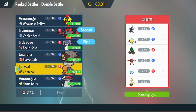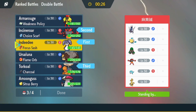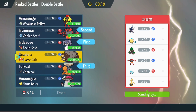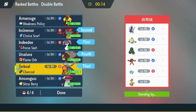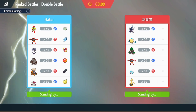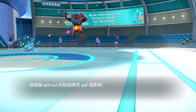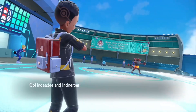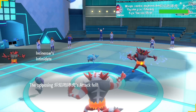My opponent has Archaludon, Pelipper, Rillaboom, Incineroar, Palafin, and Goldenglow. I'm expecting Palafin to come out with that Electric move, and Palafin will likely be there too. My opponent starts off with Palafin and Incineroar, so I start off with my Incineroar and Indeedy.